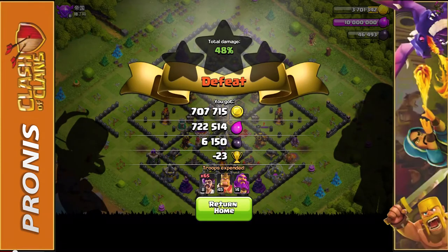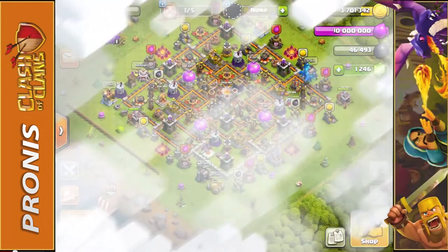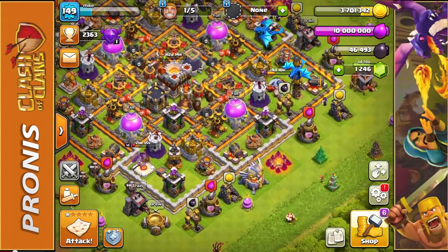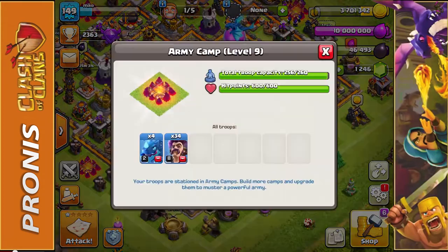So close to the 50%, but we did get pretty insane loot. Now if you're going to use major troops like a golem and a couple of PEKKAs, those are your real tank troops and they should go down before you put down the party wizards. That's the best way to go about it — I stupidly did not do that. I did make another army composition with four electro dragons and 35 party wizards.